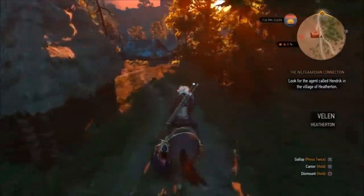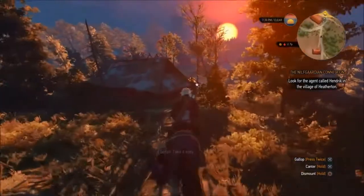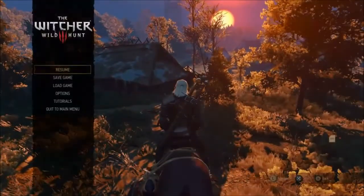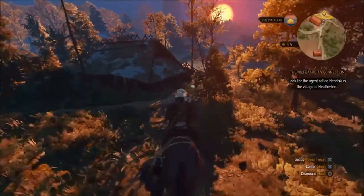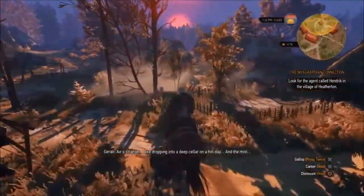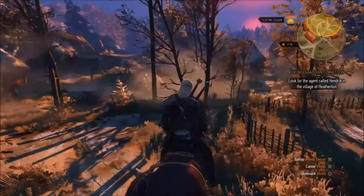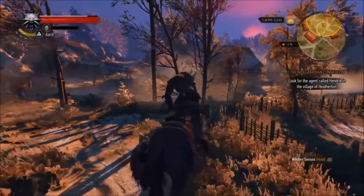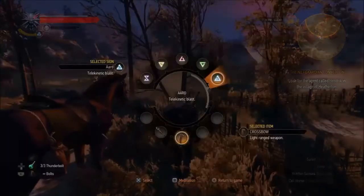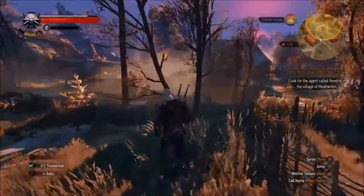Hi everyone and welcome to chapter 2 of my Witcher 3 Wild Hunt Walkthrough. This is immediately after leaving White Orchard. I'm going to follow the quest of finding Hendrik, and what follows is a battle with some dogs, which I said I wasn't going to skip any battles, so here we go.